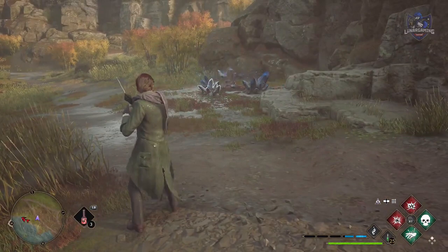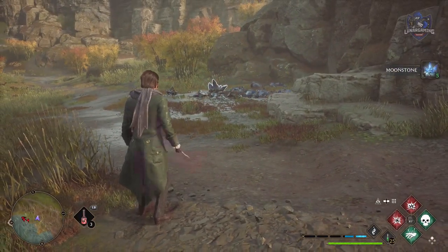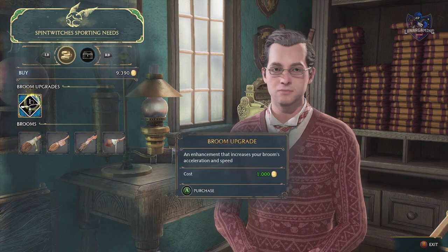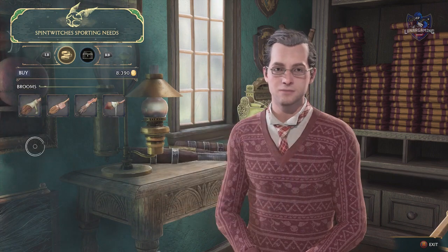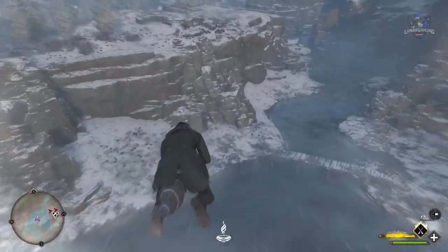You can never have enough moonstones as they are needed to conjure items in the room of requirement, so pick them up while exploring. You can upgrade your broom but you must first complete the side quest flight test. Your broom has a boost, but it does not get depleted if you fly close to the ground.